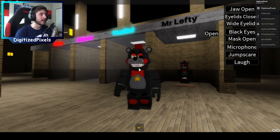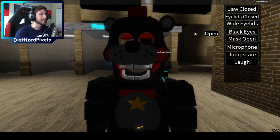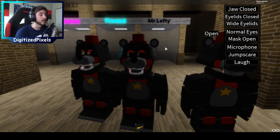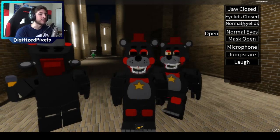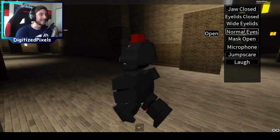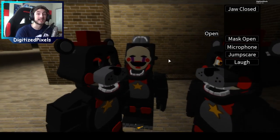Alright, Mr. Lefty, what you got for us today? Jaw open - very nice, I like your teeth, those are some nice pearly white chiclets. Eyelids - very nice, that looks pretty good too. Black eyes - oh now you are nothing. You know, your left eye is what made you who you were, now you're just nothing. White eyes - is that to bring your eyes open again? Wait, why is his eye not back? Where is it? Oh okay, normal eyes - you're back!